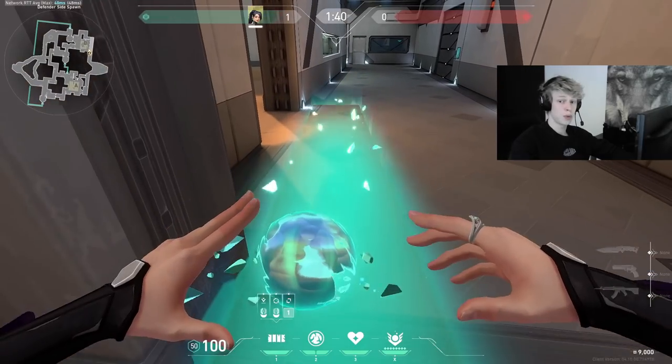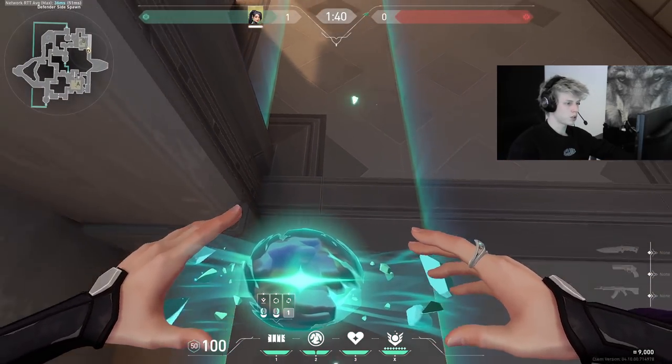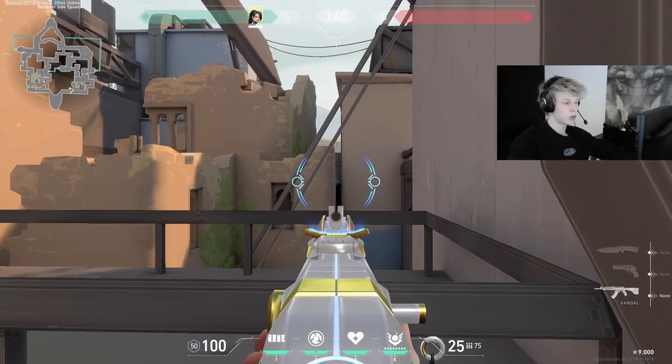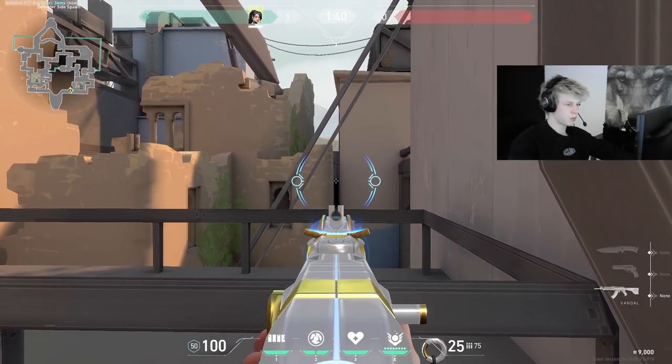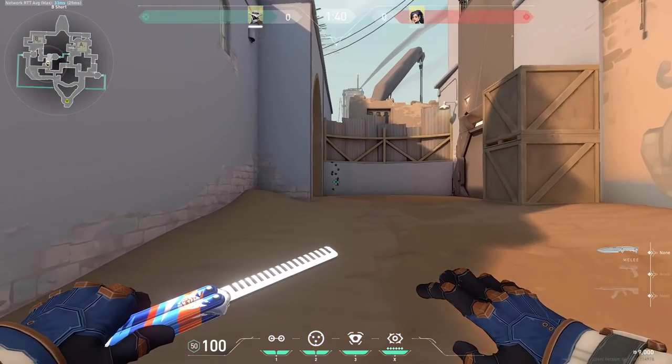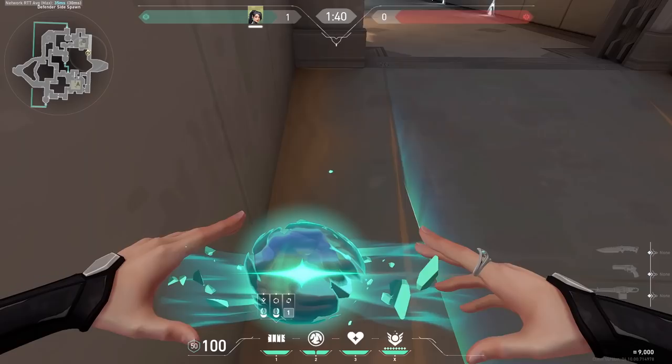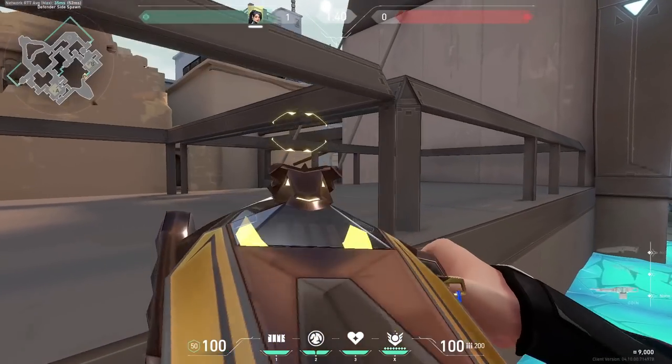A trick that not a lot of people know is this one. You just have to set up a Sage wall in halls, allowing you to get this angle between the buildings, which you can spam through — giving you early damage at the start of the round from people pushing up B short towards hookah. If this wall is set up properly you can also get an angle towards long.